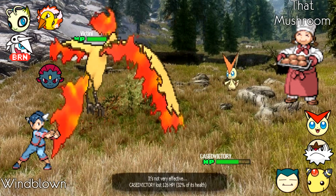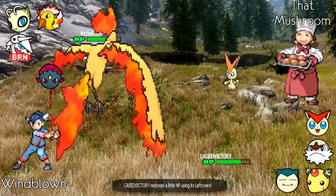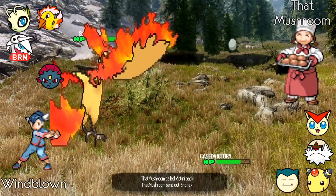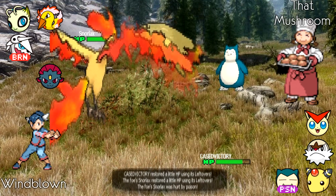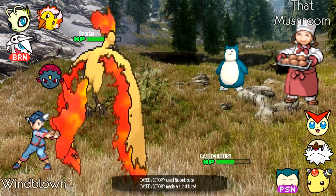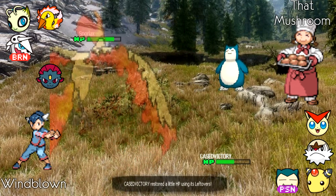Windblown brings in Moltres to take the V-create, and by how it tanked the hit you can tell it's defensive — maybe max HP or 248 HP for Stealth Rocks — with Leftovers revealed. Windblown goes for Toxic while ThatMushroom switches into Snorlax, which is a great play knowing that Snorlax can use Rest to phase off the Toxic. Windblown then goes for Substitute the next turn.